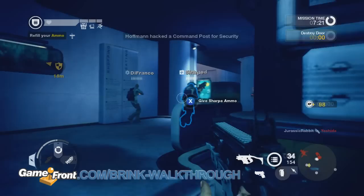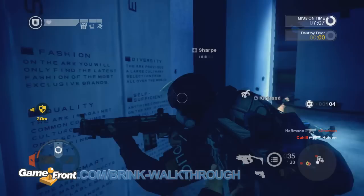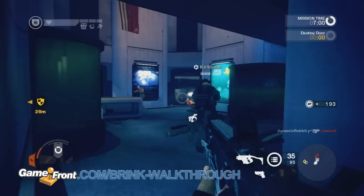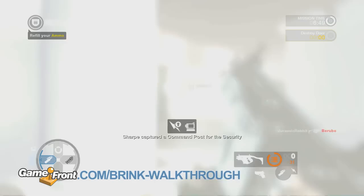Our first objective here is to destroy a door. Since I'm a soldier, it means it's my job to plant the bomb, and since I'm lightweight, I generally want to let the bigger guys on my team soak up the damage and either attack from the back or try to find a way to flank and get behind them. As a soldier, I also have access to a Molotov Cocktail, which is essentially a grenade that explodes on contact. Now, Brink's entire single player campaign is also multiplayer, so the enemies you'll be facing will most likely be other players with opposing objectives.